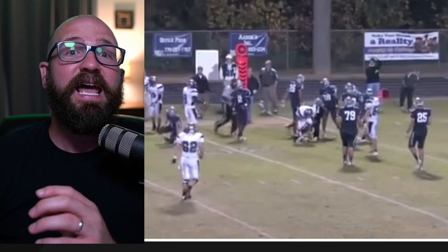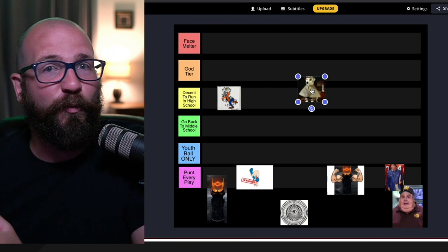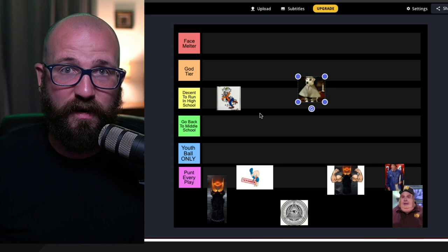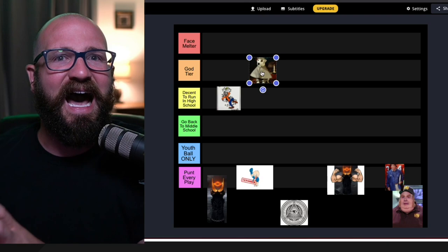The wishbone set the world on fire back in the 50s and 60s. It's not a face-melter because it can be one-dimensional and you only have that one deep threat. Can you score a lot of points? Hell yeah. Is it difficult to defend? Hell yeah. We went up against a couple of wishbone teams when I was on the defensive side of the ball and it was a struggle. This is God-tier. If you run it to perfection and incorporate the option at the high school level, you're going to dominate people because defensive coaches don't know what to do to stop it.